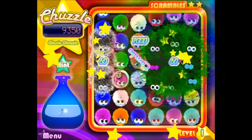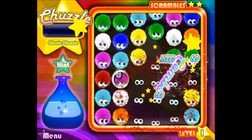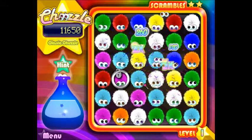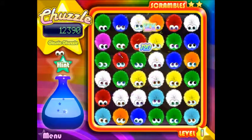So we move a green over here, get an explosion. And then we move a red over here, get an explosion. Look at those points just racking up. That's 3 points. We can use those for bragging rights. We can say we are better at such and such a chuzzle.